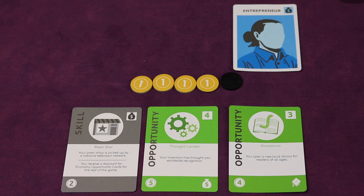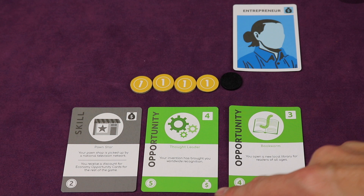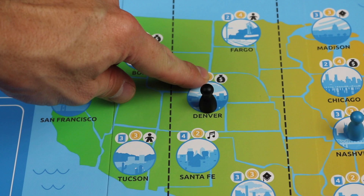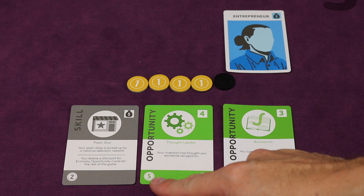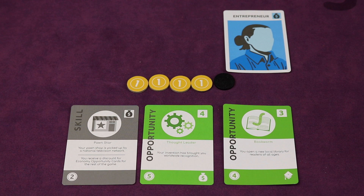These cards are typically held secretly in your hand. I have two opportunity cards and a skill card. This opportunity card means we need to spend five coins by default, but it has an economic skill set. Now, we're in Denver which also has an economic skill set, and our character card also has an economic skill set, so instead of five it's going to cost two less — only three. Skill cards allow you to add different types of skills throughout the game, which let you get through opportunities cheaper. They have a cost as well — let's say I spent two coins and put this skill card in play face up in front of me. It says Pawn Star: your pawn shop is picked up by a national television network; you receive a discount for economic opportunity cards for the rest of the game.